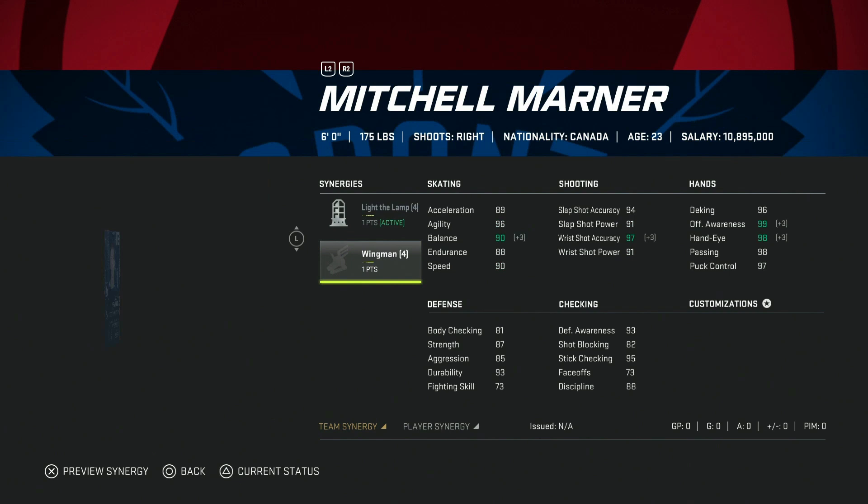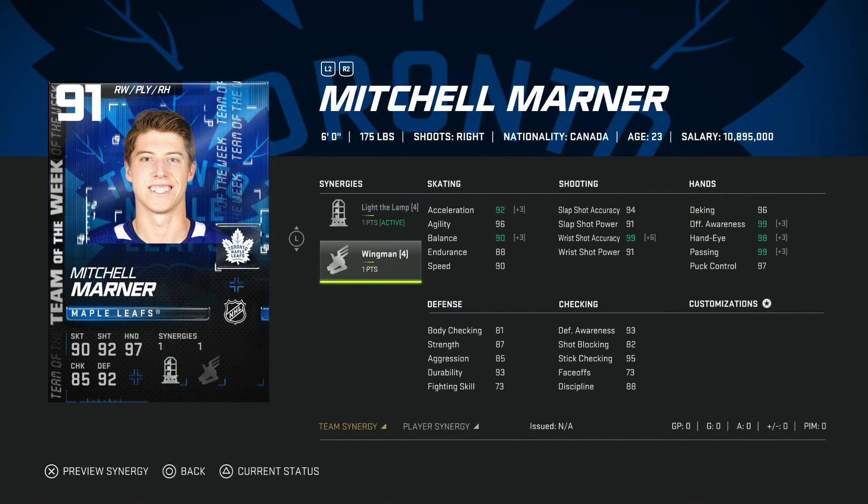Then we've got the 91 Mitch Marner — Marner cards are always kind of meh, but we're starting to see better ones. With Light the Lamp and Wingman activated, his acceleration gets up to 96 with Spark — basically the right-handed version of Nico Hischier. He does get bumped off the puck easily even though he's six foot, probably because he's only 175 pounds. His wrist shot accuracy can get up to 99 with both synergies, hand stats are all in the 90s. A good speedy right-handed winger option if you can't afford the bigger names.